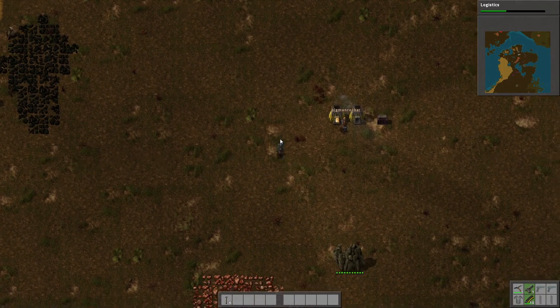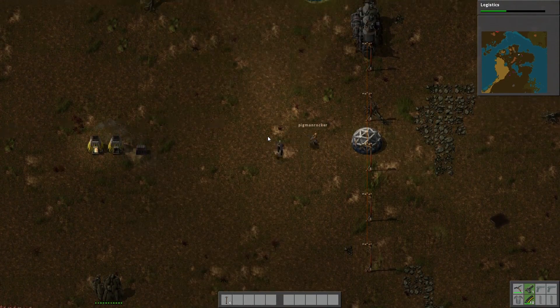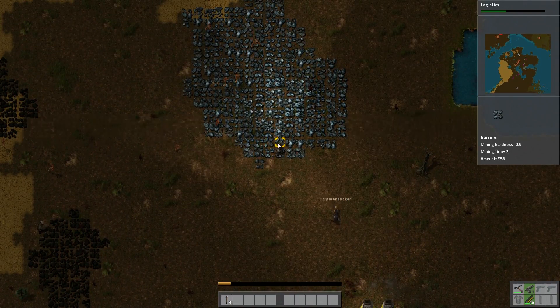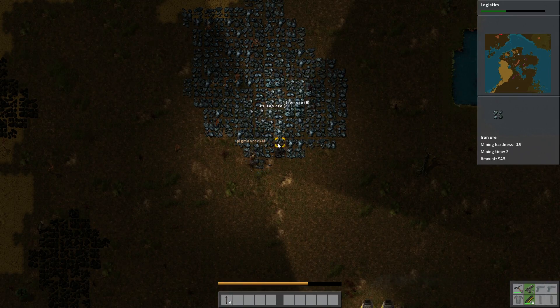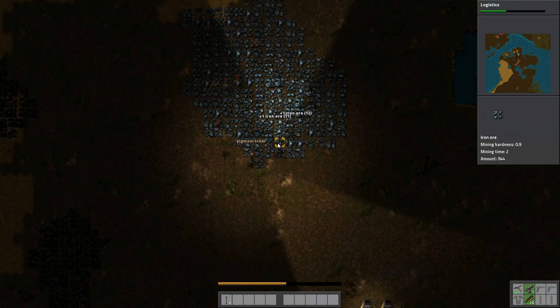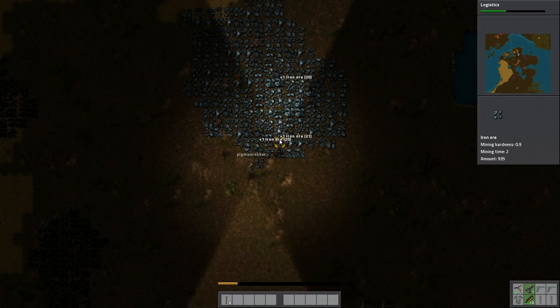I've made a system before where I automatically crafted the science kits needed for research and put them into multiple research labs to make research go faster. In one world I focused on getting research automated, and in another world I focused on getting resource gathering automated first. Whatever we focus on is the way we'll go - let's do basic resource automation because it makes the rest a lot easier once you have the materials.